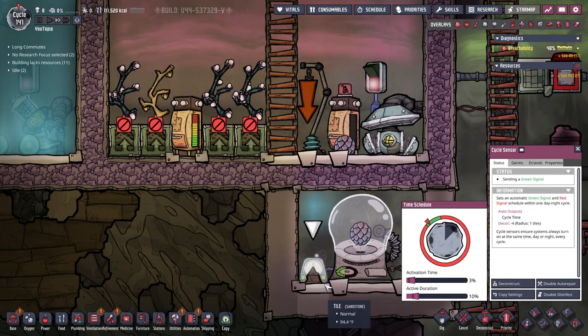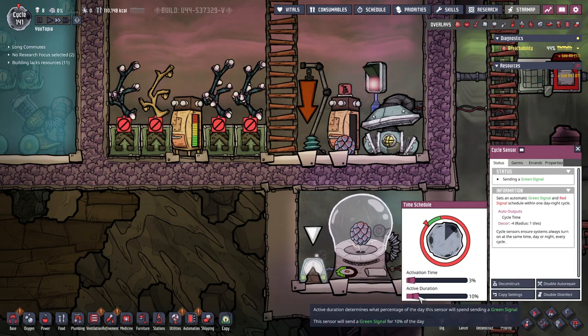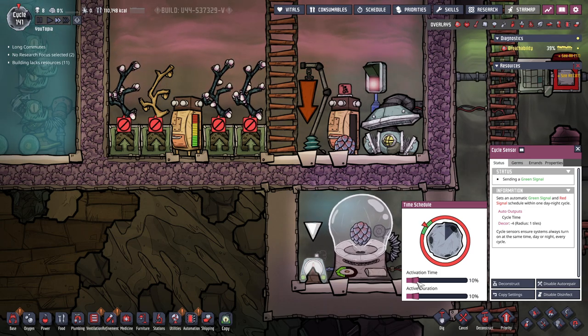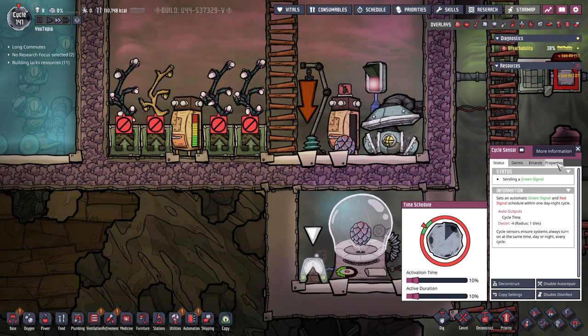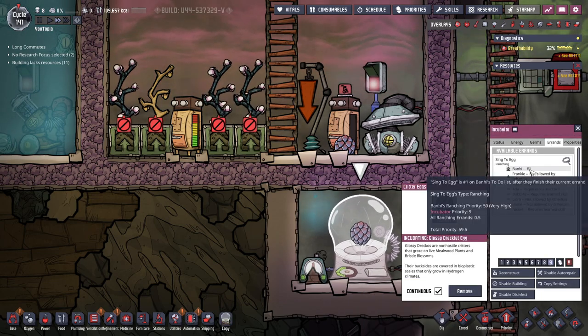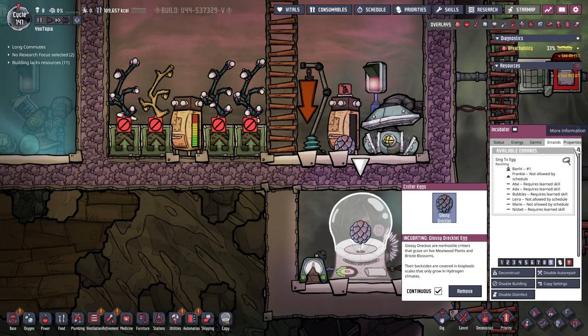I'm waiting to see if this little egg gets lullabied in time. It does not look like it, so I may need to move this guy. Let's check the errand list here — it is her number one priority, so she'll get to it after whatever she's doing presently.